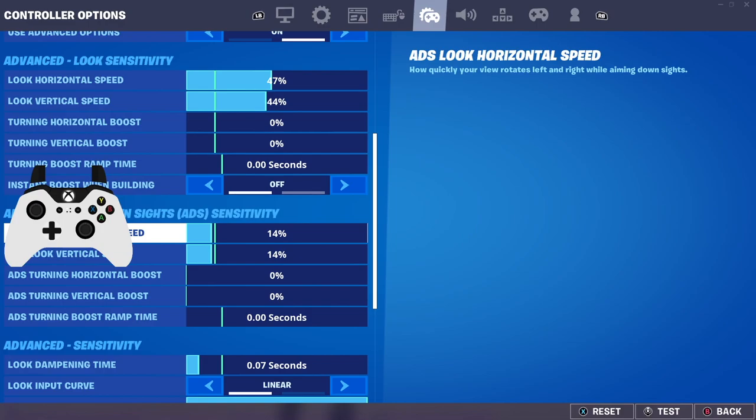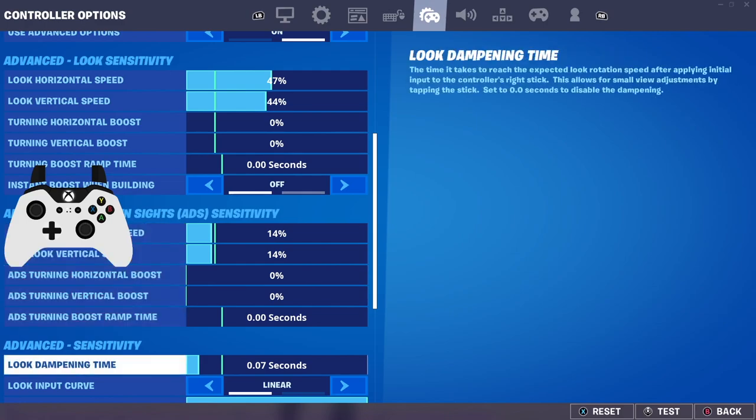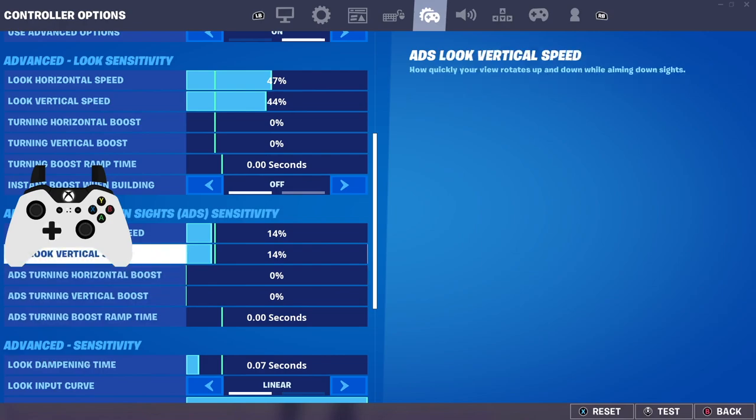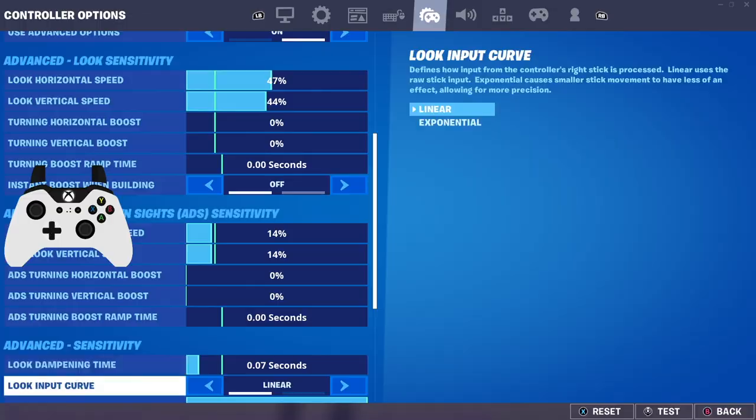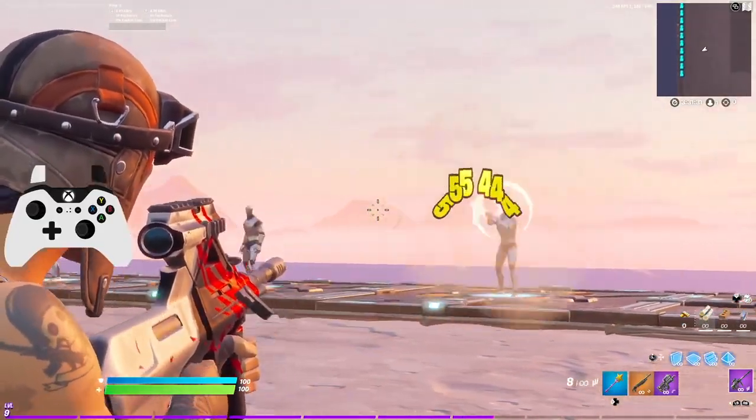With the tac shotgun, if you want to hit more pellets, you have to aim down your sights. You don't want to do it every single time, but if you're further than about two feet from the other player, you probably want to aim down your sights to hit higher quality shots. You want to play on an ADS sensitivity that's relatively in the middle to higher range. I'm on 14, but I'd recommend anything from 13 to 16. I also have look damping time on at 0.07, which is great for flick shots and making small adjustments.